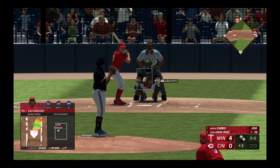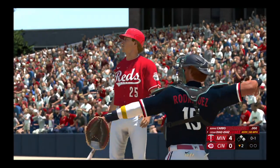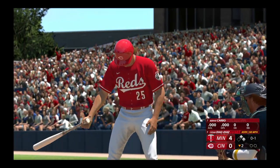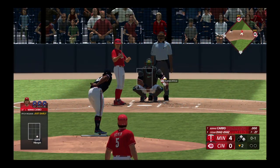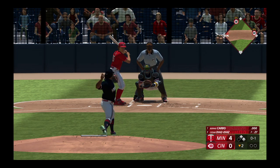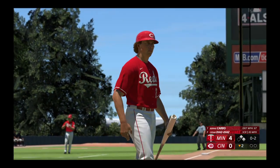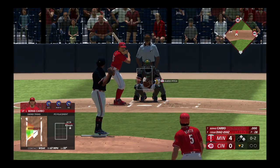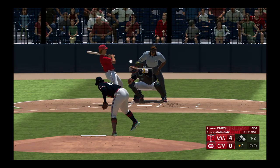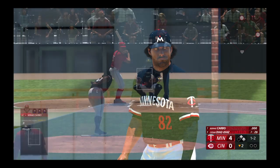Number 25 the next to hit for the Reds. No outs, runners at first and second. That one ran inside, almost got him — he was looking to come up with the shutdown inning and off to a shaky start.